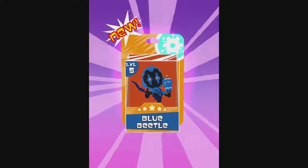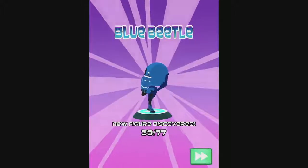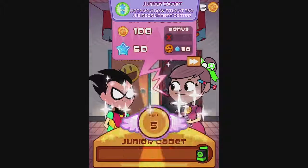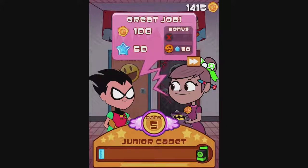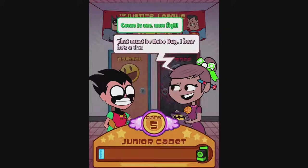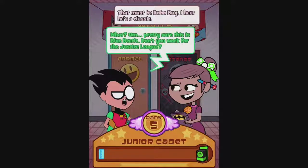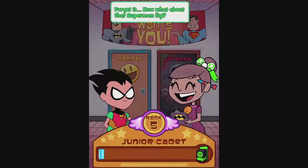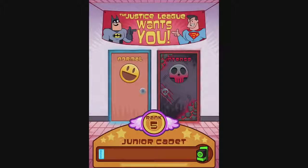Blue Beetle! Nice - he was in the second season of Young Justice. I forget what your alter ego name is. I'm a junior cadet. Now I can unlock the intense door at the JLA recruitment center. That must be Robobug - I hear he's a classic. Pretty sure this is Blue Beetle. Don't you work for the Justice League? Now what about that Superman fig? The other rewards are for higher ranking recruits. Sorry, policy.